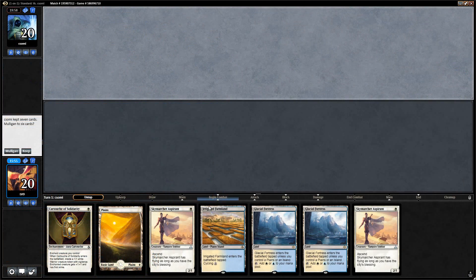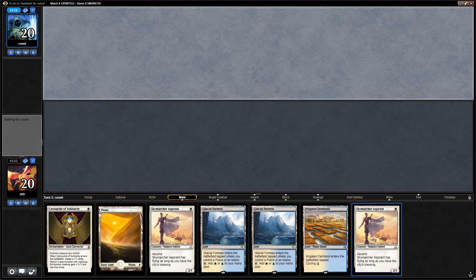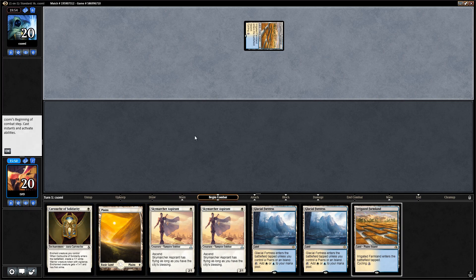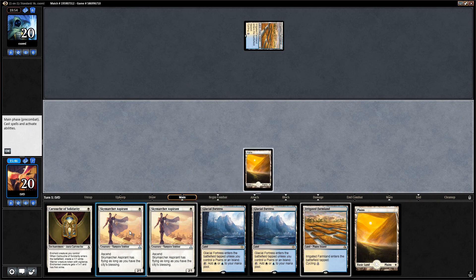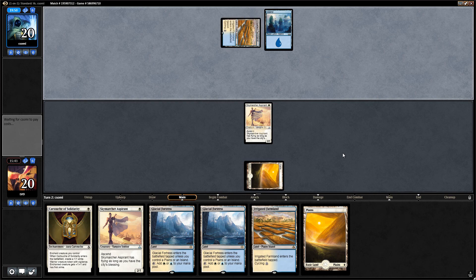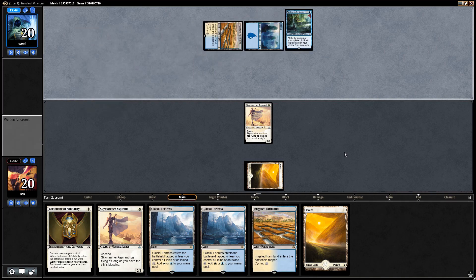We're on the draw and this hand's not great but keepable. We can cycle the farmlands and then we're looking at a turn one aspirant and a turn two aspirant plus cartouche, which is pretty aggressive. Another land is not great, but the turn two Search for Azcanta is going to be quite helpful.